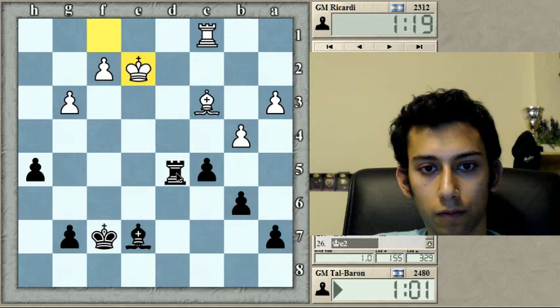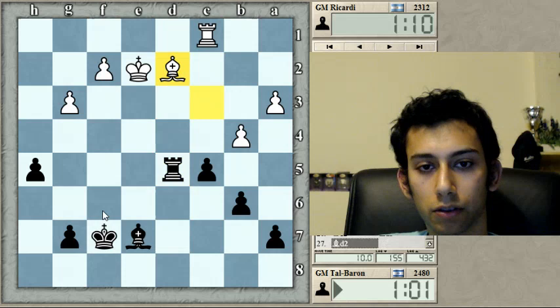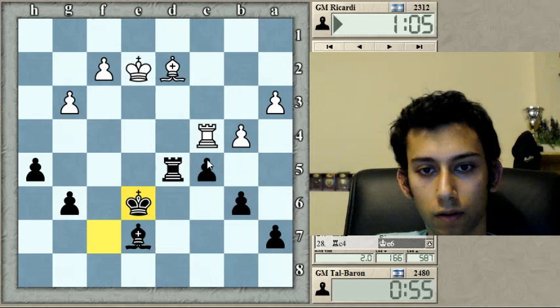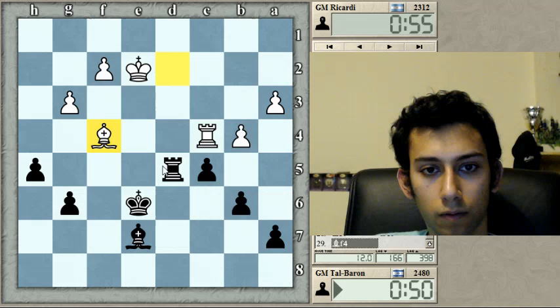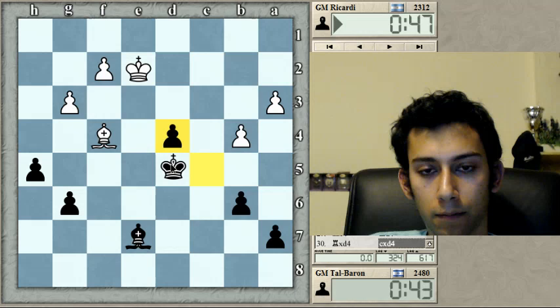Flagging is one of the main strategies in this time control since there is no increment. B5 is an interesting idea, followed by c4. Also rook d4. He wants re4 himself. I'll try — maybe it doesn't work, but I guess it's not such a good move to have my pawn on the dark square. I want to try for practical reasons.